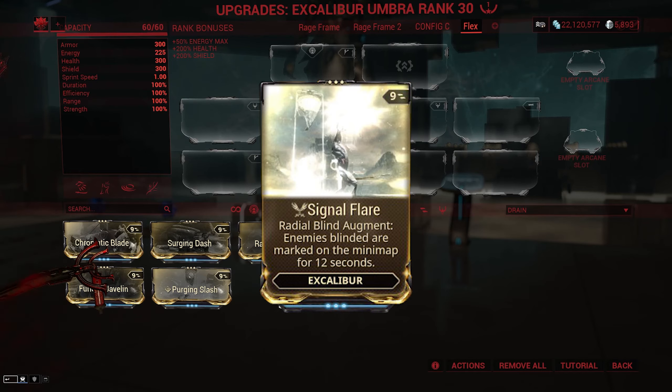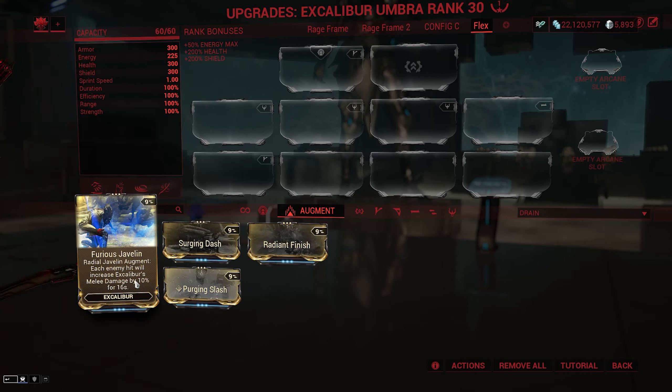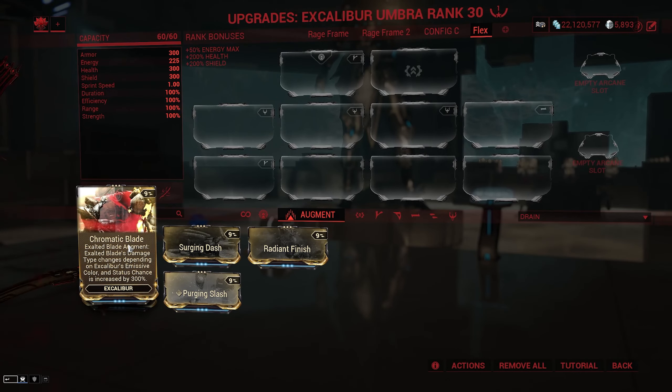One mod I'm not going to be covering is Signal Flare, which is also a Radial Blind augment, as it's exclusive to conclave. Next is Furious Javelin, the Radial Javelin augment: each enemy hit will increase Excalibur's melee damage by 10% for 16 seconds. Damage is affected by strength while duration is affected by duration. The mod itself isn't the worst — I just have a hard time making it fit, but it does boost things like Exalted Blade. Moving on to Chromatic Blade, the Exalted Blade augment: Exalted Blade's damage type changes depending on Excalibur's emissive color, and status chance is increased by 300%. Yellow, orange, and red is fire, blue is electric, green is toxin, and so on. The status is increased further with more strength, and this puts Exalted Blade from a 15% status to a 60% status just by having this equipped — it seriously ramps up Exalted Blade's damage by a ton.